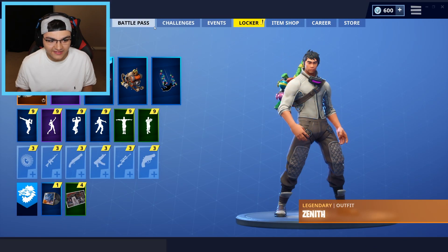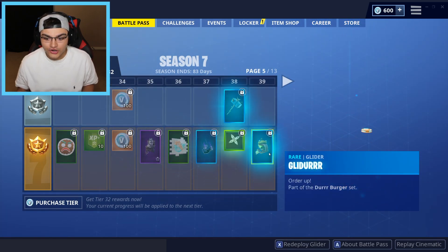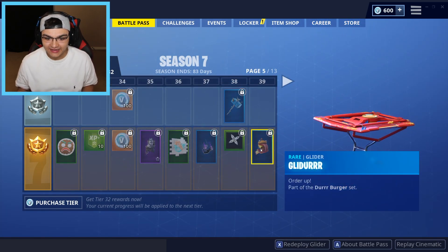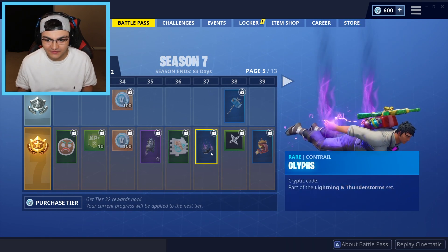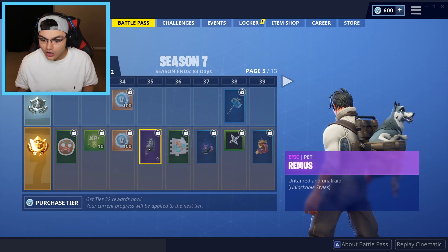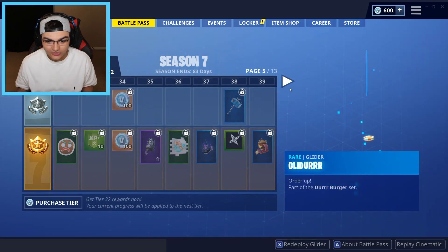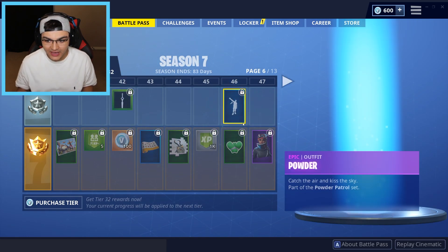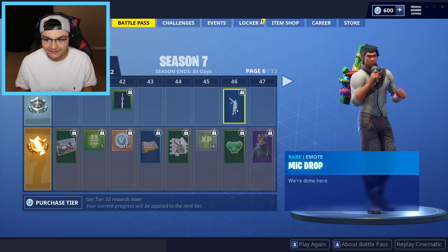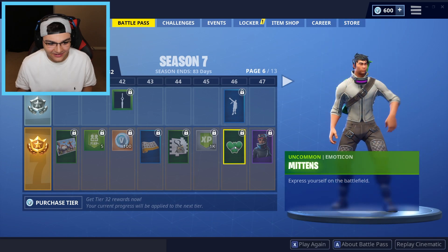Alright, let's take a look at the Battle Pass itself. So what do we got here? I need this - it's a Duraburger glider! It's the cube! I need that. It's another dog - another dog breed. Abominable axe! Dude, this Battle Pass is a winner. I want that. I want all this.